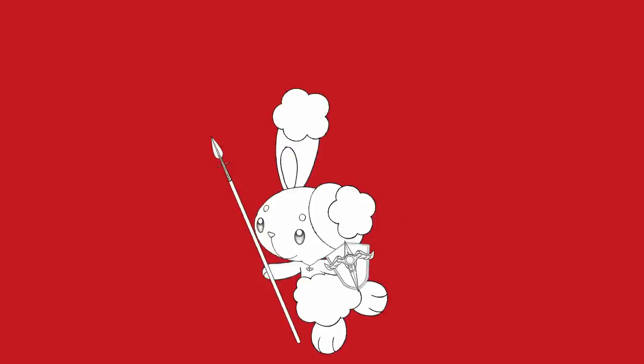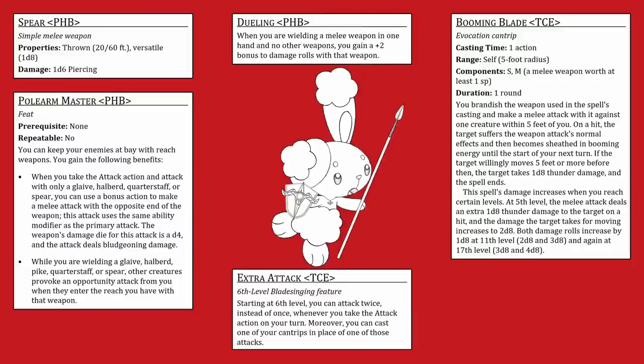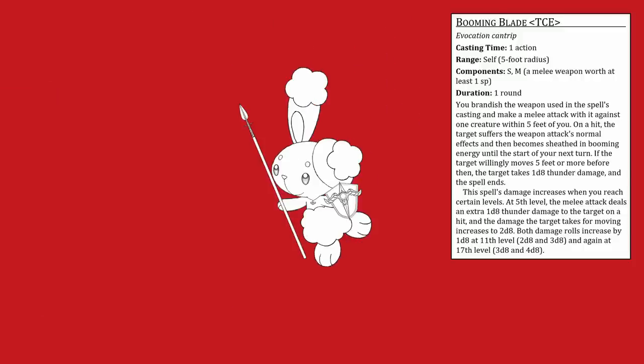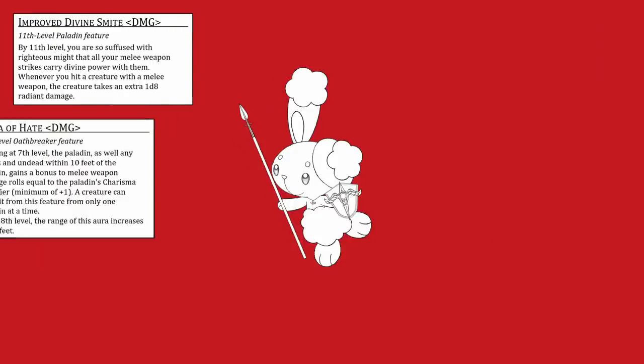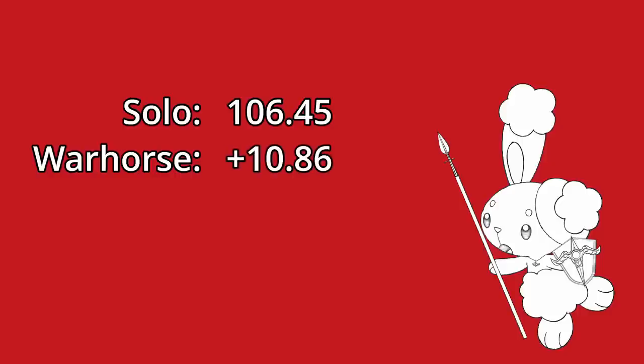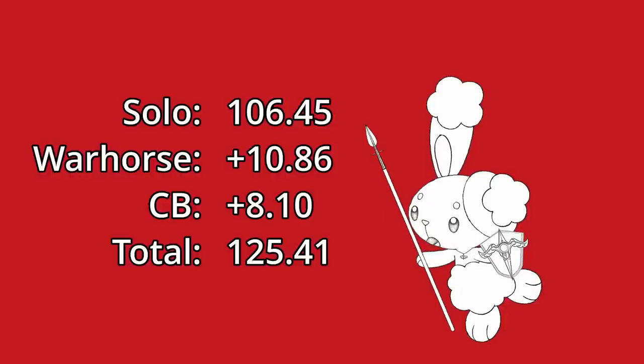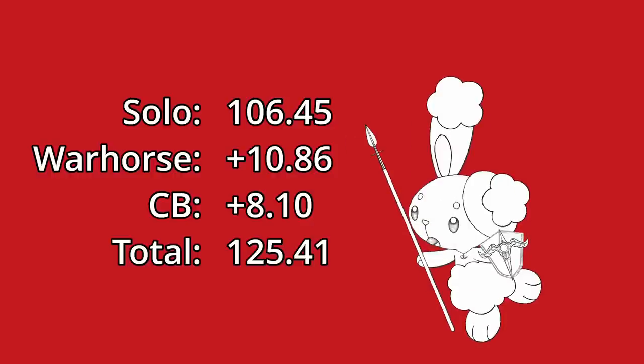So let's check out Oli's damage. They're using a spear with Duelling and Pole Arm Master. They get to use Booming Blade on one of their attacks each turn and can trigger the secondary damage guaranteed. They can also make another Booming Blade as an opportunity attack each turn, although the secondary damage for this one won't trigger. Every single attack also adds 1d8 plus 4 damage, and they're getting the extra damage from Warhorse and Create Bonfire. On their own, Oli does 106.45 damage. The Warhorse adds another 10.86 for 117.31, and Create Bonfire adds 8.10 DPR — in total, that's 125.41 DPR. We've broken through the 120 damage threshold. Oli's doing almost double the damage of a crossbow expert sharpshooter fighter with permanent advantage.